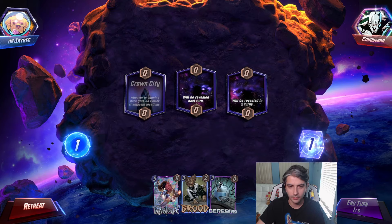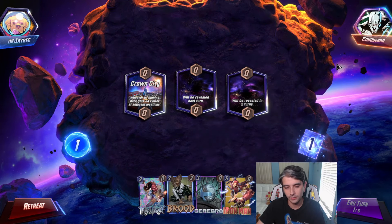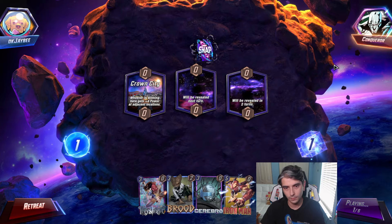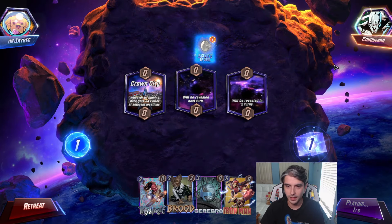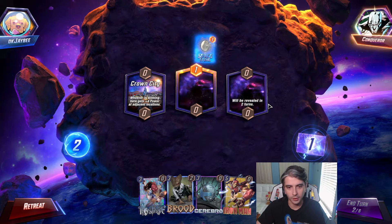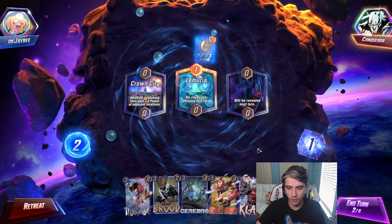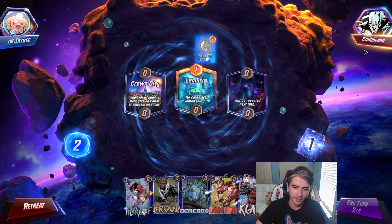We see Cerebro and Mystique — a really good combo of cards to have in our hand here. Crown City is the first location, just past turn 1. He plays down a Space Stone. We are playing against Thanos. Second location is going to be Lemuria — no cards will be revealed this turn. Nothing we can play anyway, so we'll just pass the turn.